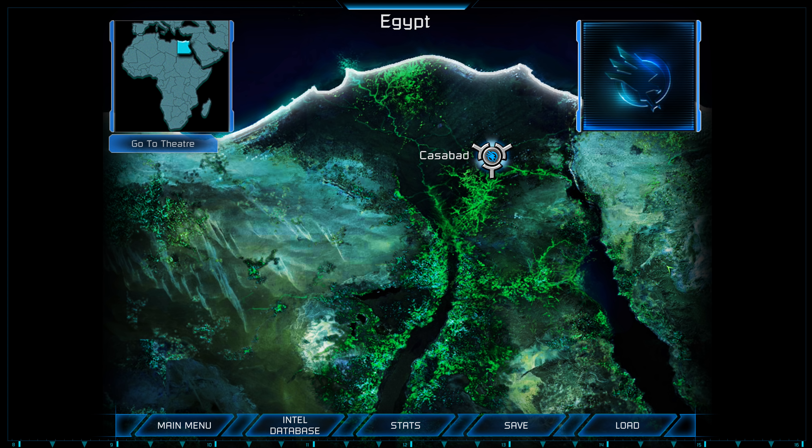Hello everyone and welcome to some more Command & Conquer 3 Tiberium Wars. We're gonna play the 5th mission — Casabad. This time we moved to Egypt. Guys, make sure to hit the like button and the subscribe button, and don't forget that I'm officially sponsored by G2A.com. If you're planning to buy anything from them, use the SAZ code to get 3% cash back — the link is in the description. Here we begin.